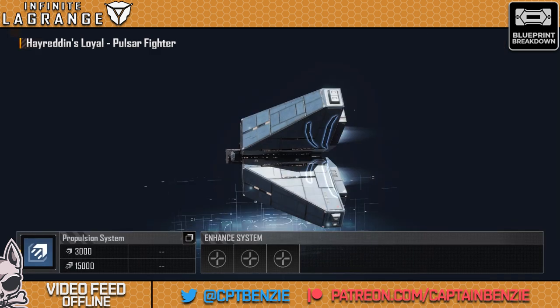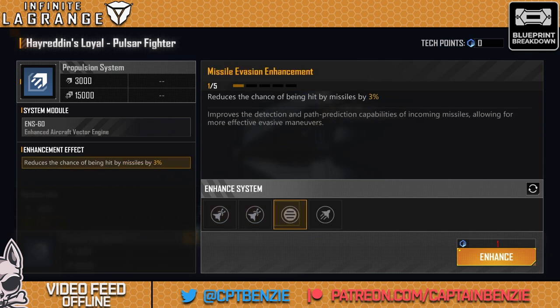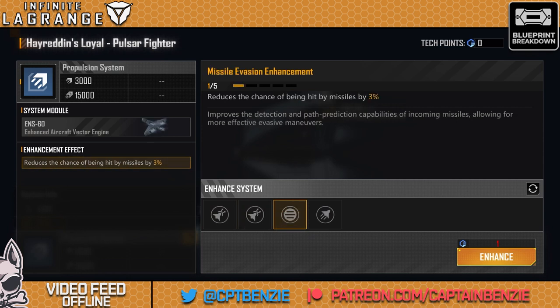Let's start by having a look at the propulsion system. You can see we've got a 25% basic evasion, which means this thing is already pretty tough to hit. That is a key selling point for Hyrodin's Loyal — very high evasion, very tough to hit early on. You can then increase that even further using its enhancements: aerial mobility enhancement and dynamic thruster adjustment. You also have the ability to reduce the chance of being hit by missiles and the reduced target selection time of the aircraft's primary weapon. I would be going for those evasion enhancements first, followed by the reduced chance of being hit by missiles.